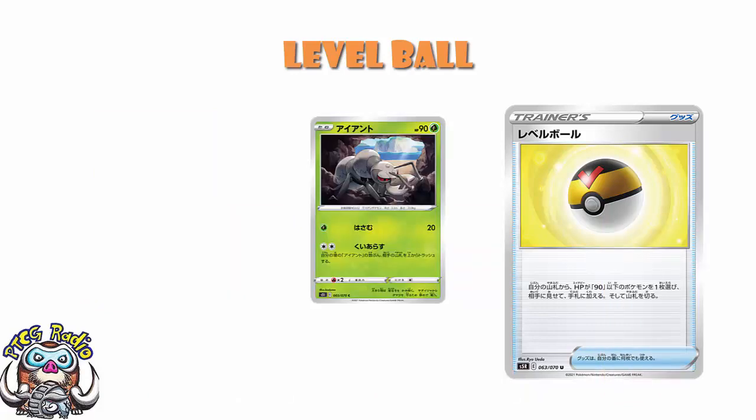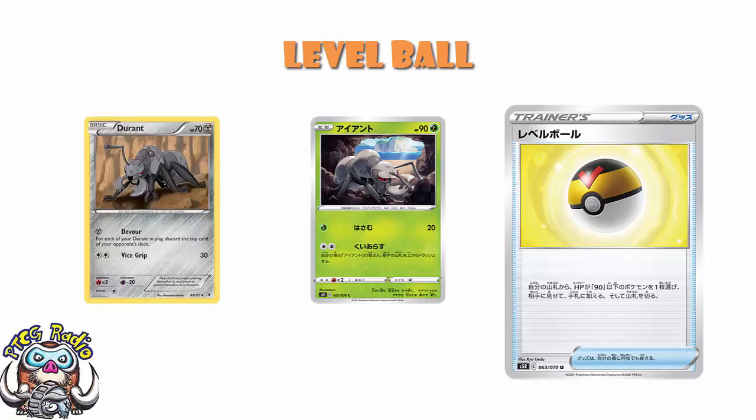Durant — the new Durant has 90 HP, which is still 20 more HP than last time, and it costs two Colourless Energy rather than one Metal Energy. But this Durant has the same attack as last time: for every Durant you've got in play, you discard the top card of your opponent's deck. If you've got four Durant in play as you're aiming to, you should be milling the top four cards of your opponent's deck every turn. And if you're milling four cards every turn, that's going to get fun quickly — for you, not for your opponent. These kinds of decks are going to love Level Ball.